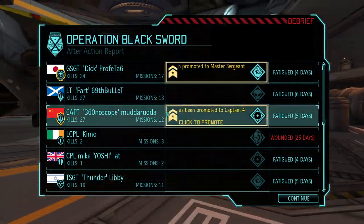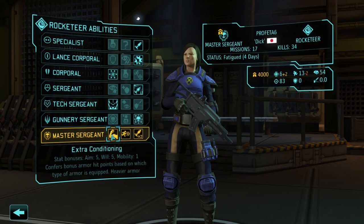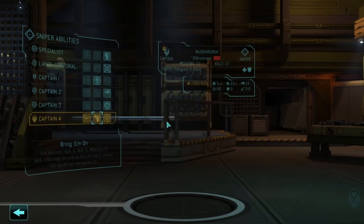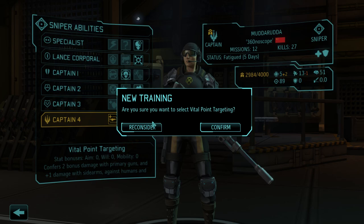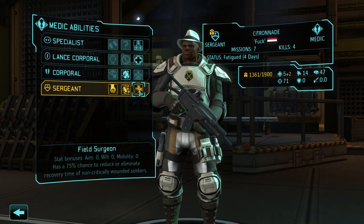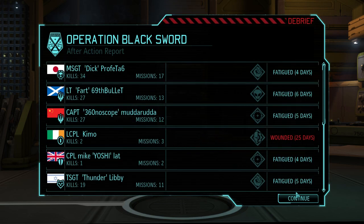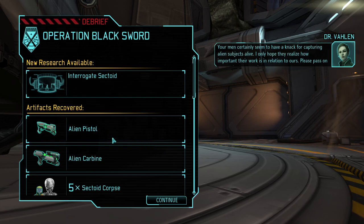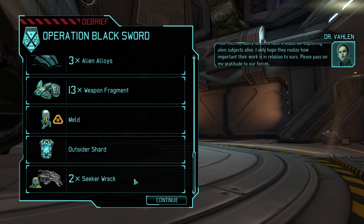Commander, you may want to tell your men to exercise restraint when using explosives. Oh yay, we got last arc tier abilities. So it's a choice between extra conditioning — more HP, sprinter which is more mobility, or an extra standard rocket. Yes, the more rockets the better, because that's really good. And as we know, this is our sniper — we can either get bring him on, lock and load, or vital point targeting. We always do vital point targeting. And this guy over here — let's get more support grenades. What happened to Kimo? He's just wounded for 25 days because he did get hurt quite a bit. Please pass on my gratitude to our forces.